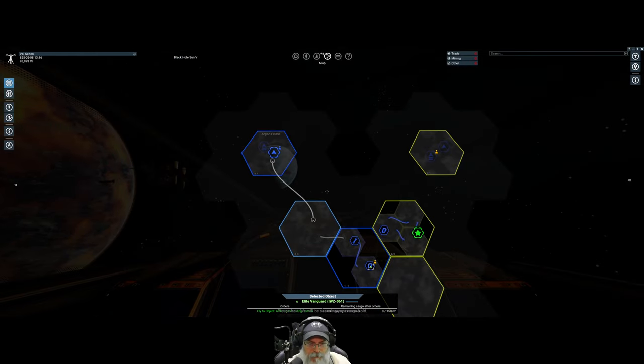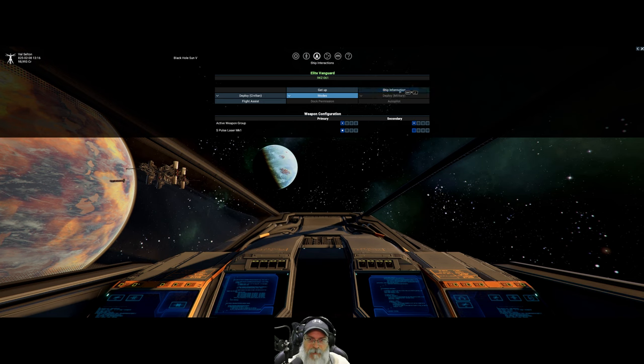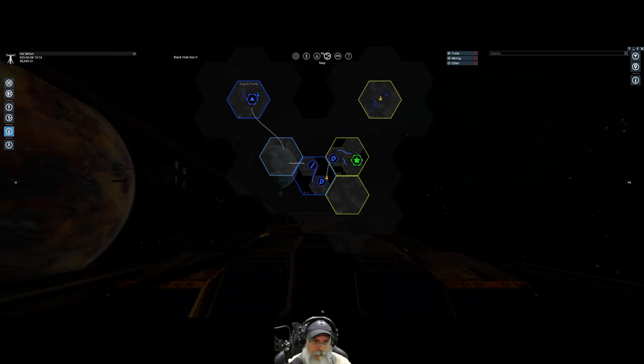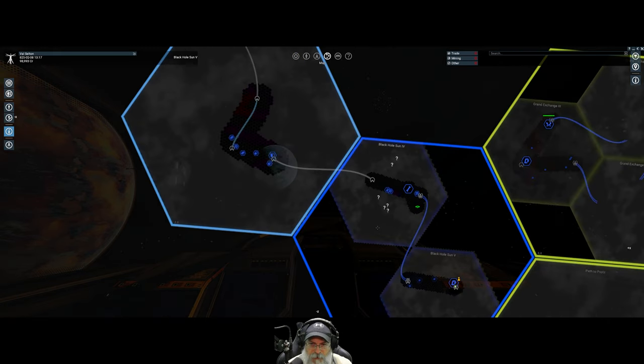Now — we don't have illegal goods, okay good. Ship information: we don't have anything in our hold. In the old game there was Argon Prime, then a place called Home of Light, and south of that was the Ore Belt — that might be a good place to look for crystals. Let's head to this jump gate.